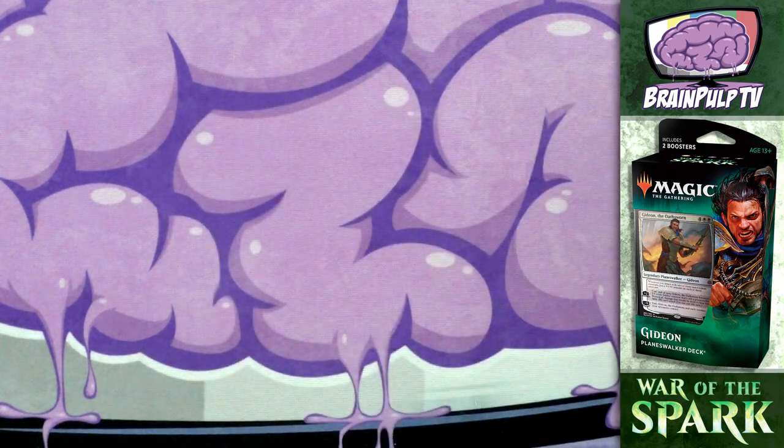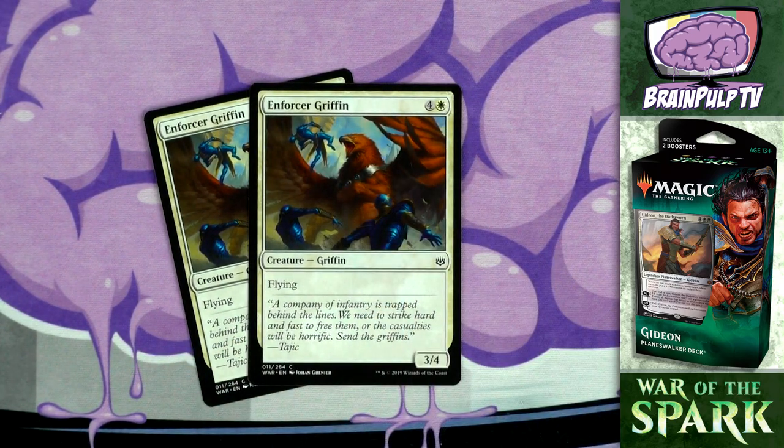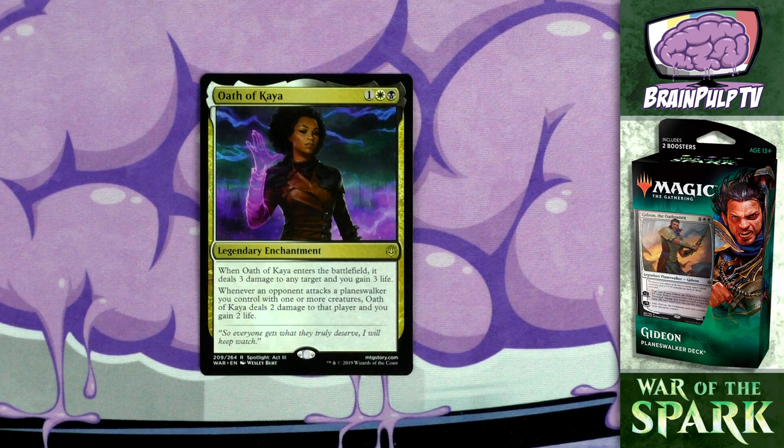Skipping the four-drop creature spot since we already covered Gideon's Company. At five mana, there are two copies of Enforcer Griffin - a 3/4 griffin with flying for four and one white. This is a vanilla creature with no special abilities beyond flying. It's not the best and not the worst - just a decent mid-to-late game creature that can fly over defenders and chip away at your opponent's life total.